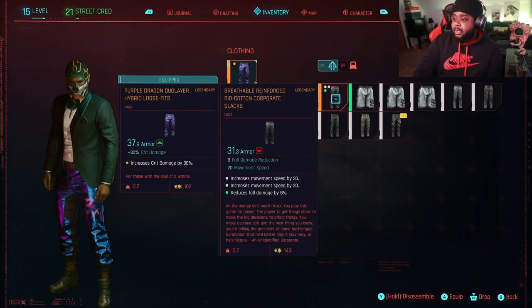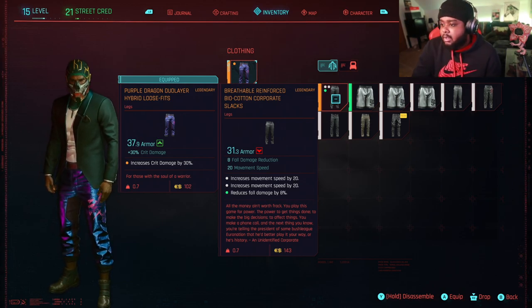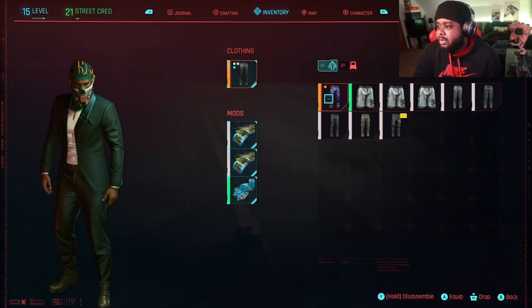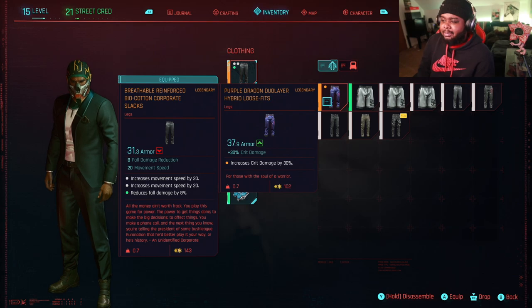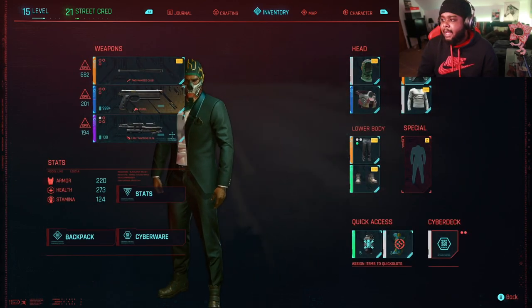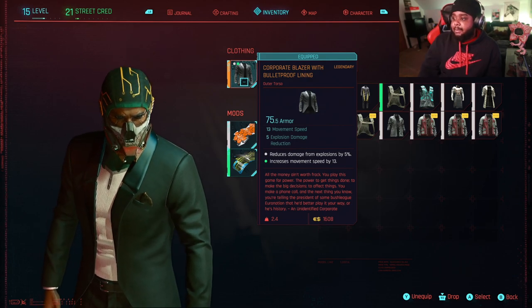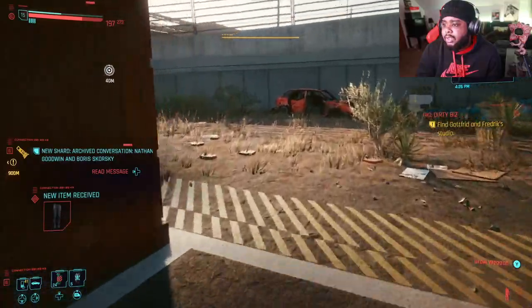Alright, the trousers increase movement speed by 20 and reduce fall damage by eight percent. It says movement speed twice — so that's just 20. My current pants are better stats-wise but these look cooler, so I might just rock these. The jacket increases movement speed by 13 and reduces explosion damage by five percent.